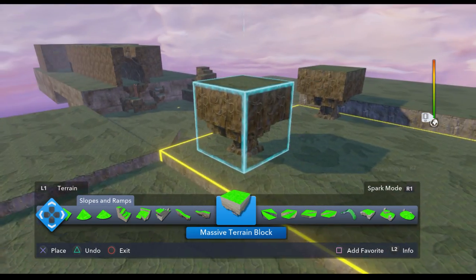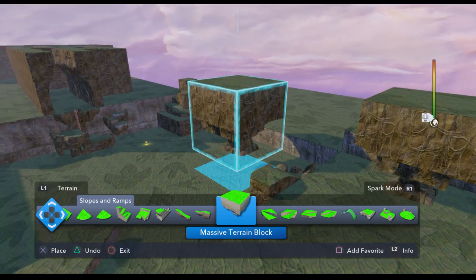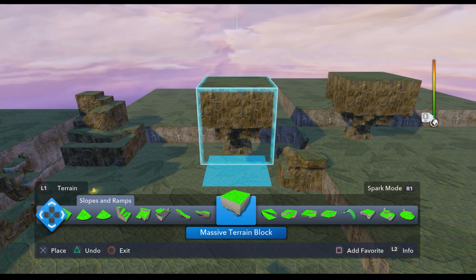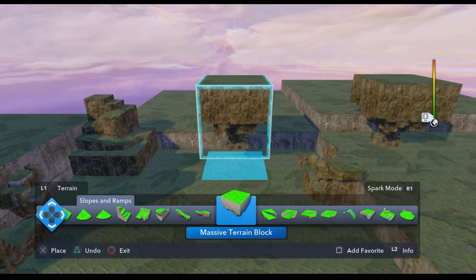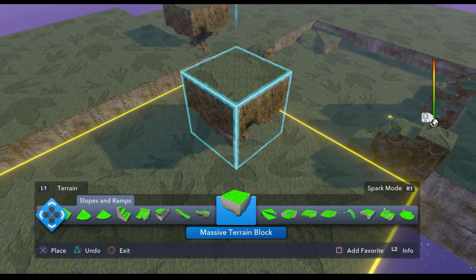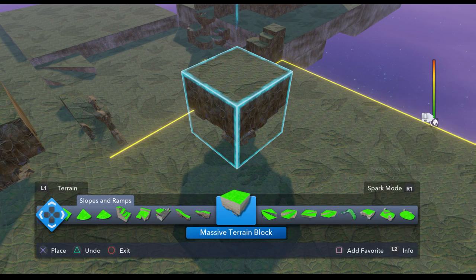Seems kind of random right now, but I'm just kind of seeing what it's going to look like. Because I don't want just one big flat piece — I want something you can actually play in and explore. And I'll change the theme, so it won't just be dinosaur throughout the whole thing. But I think in the starting area, I'll leave it like this.